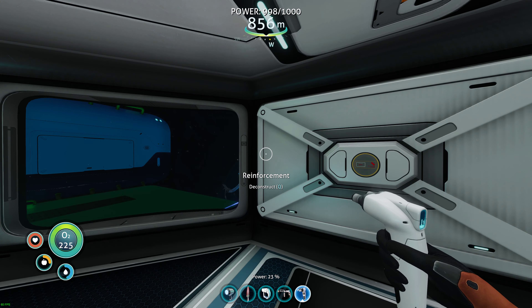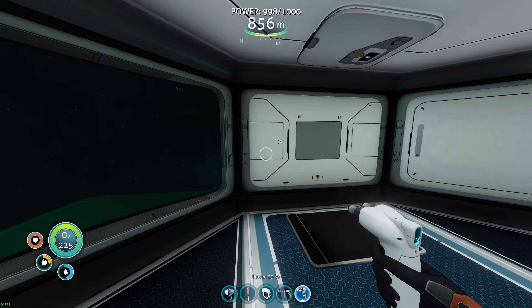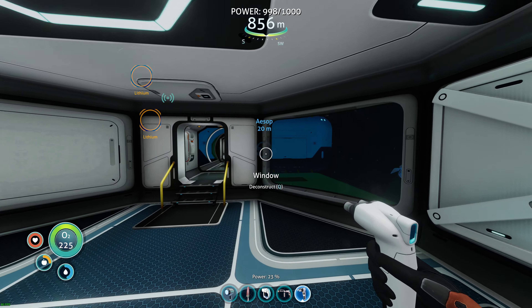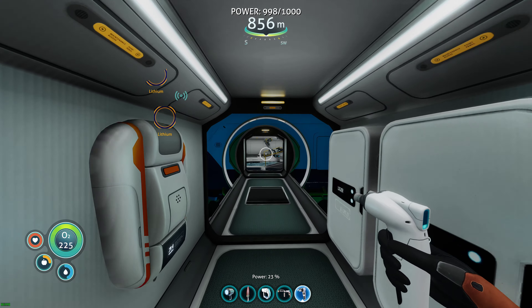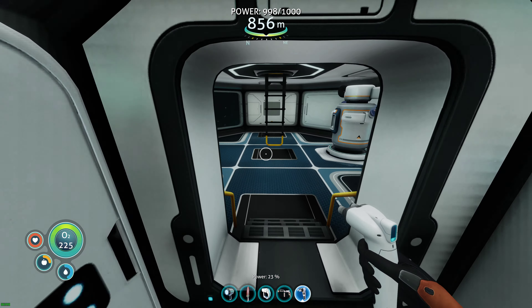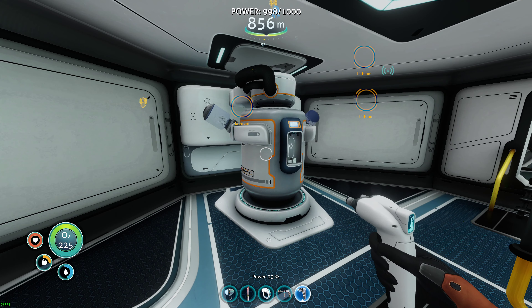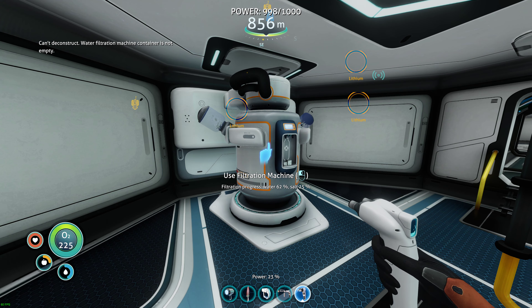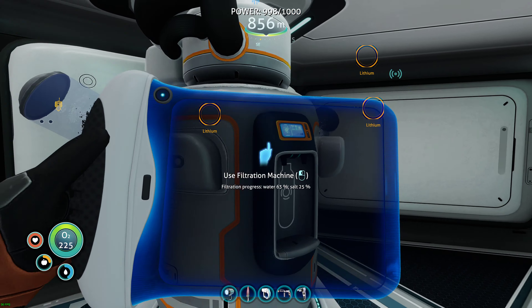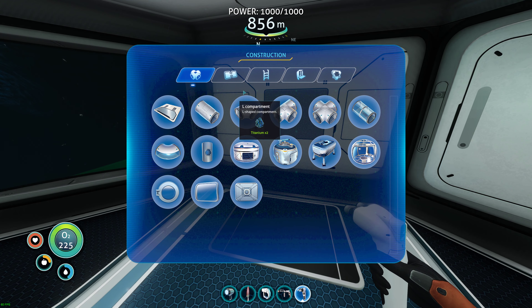I'm going to put wall lockers across that I guess, and I may end up removing the glass from here and putting more wall lockers across here — I just don't know if I'll need them or not. Right here is going to be a second moon pool to park Grimm at, although I gotta be honest, you could easily get away with just using wall lockers. Container not empty... let's go ahead and do that. I'm not going to put a second moon pool — I don't need it, it's overkill.